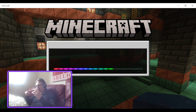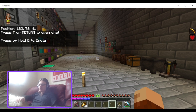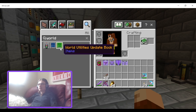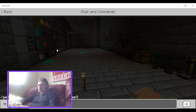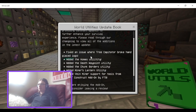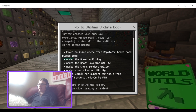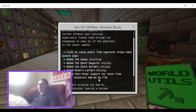I've got a screenshot of what it says in the update right here on my phone. Going into the Guide Book: Fixed an issue, Recaptator Breaking Hand Play Flog. Added the Homes Utility, Added Death Waypoints Utility, Added the Junk Borders Utility, Added Miner's Lantern Utility, Added Vein Miner Support for Tools from Tinker's Construct and Added by FP the Beast.